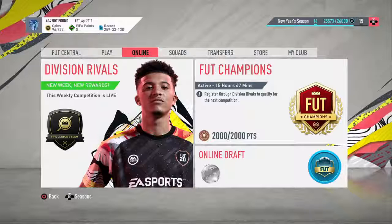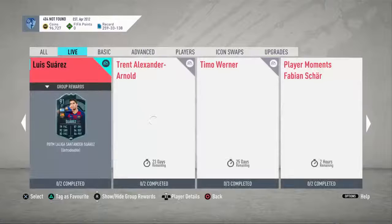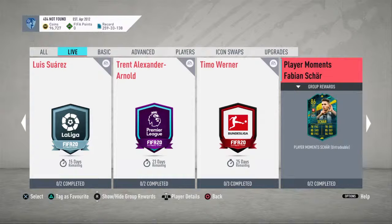The Player Moments card is a squad builder challenge. I've already completed the challenge, I just need to submit the squad. Let me show you what I've got at the moment. His card looks decent - 78 pace. You can put a trainer card on him to improve his pace a bit, but 78 for a centre-back is not bad. Shooting is decent too, though you're not going to be shooting with him.